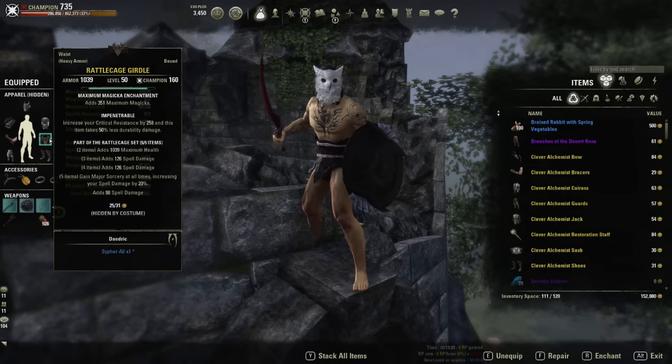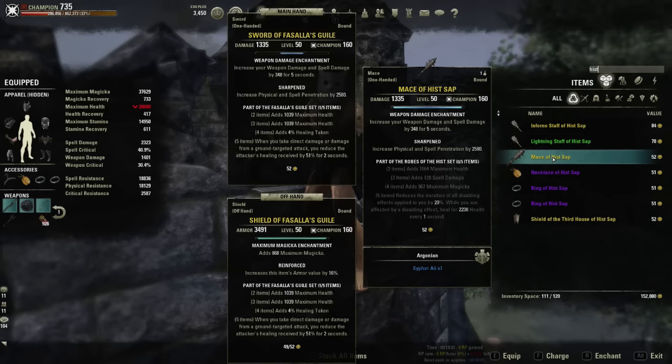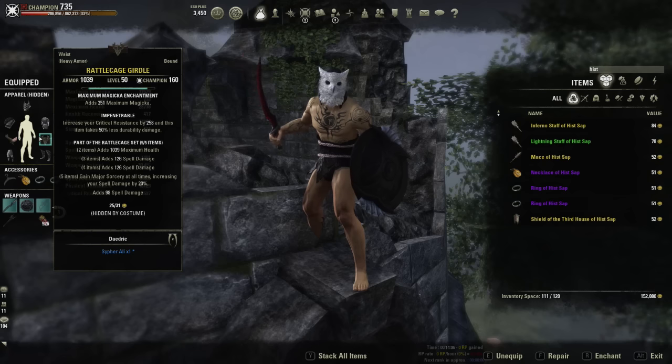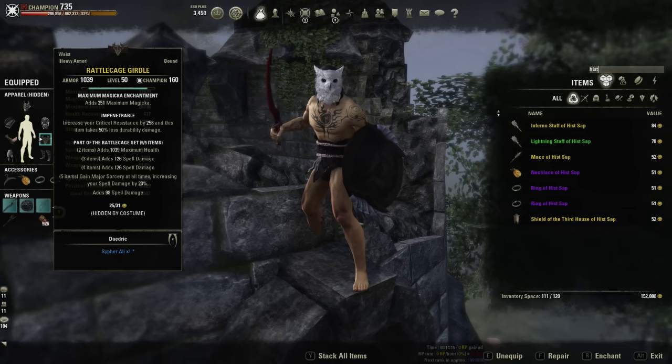We're also running Rattlecage, which is interchangeable. I tried the Hist set recently but unfortunately it's garbage for this build — it only works when you get CC'd and can't CC break, which is very counterproductive for a skilled PVP player. Other options include crafted sets, Seducer, a damage-oriented set like Burning Spellweave — this build is very flexible in that department. I like Rattlecage because it eliminates the need for a spell damage buff and lets me run Reaper's Mark for even more damage and Major Berserk on kill.